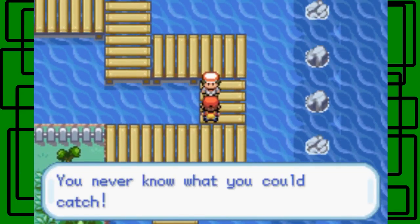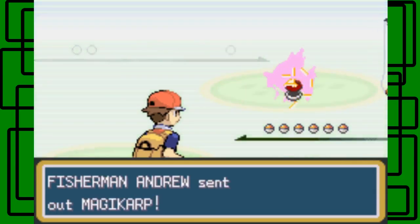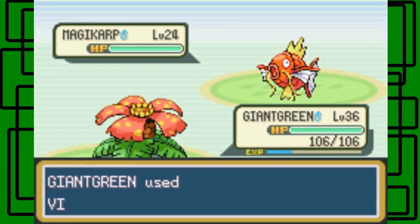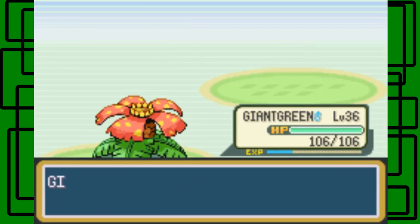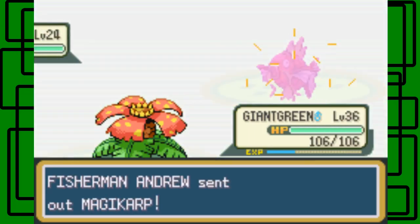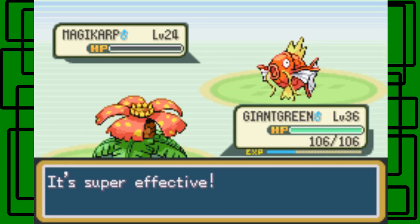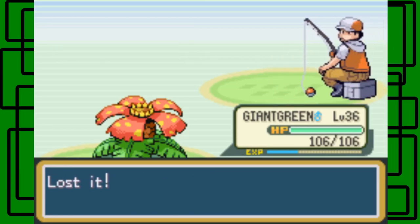Let's take on this Fisherman — you never know what they could have. It's Fisherman Andrew — he likes to battle. It's a Magikarp! Can I just faint this with like a Vine Whip or something? There we go, nice. Another Magikarp — he has two Magikarp, that's great. Vine Whip again on this Magikarp — and obviously it goes down because it's super effective. We defeated Fisherman Andrew. Thanks for $8.64!